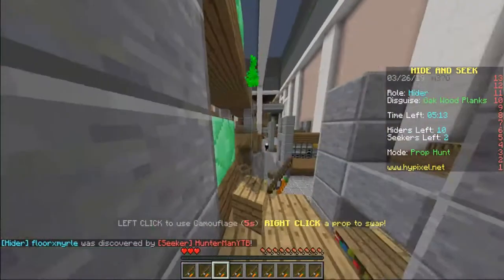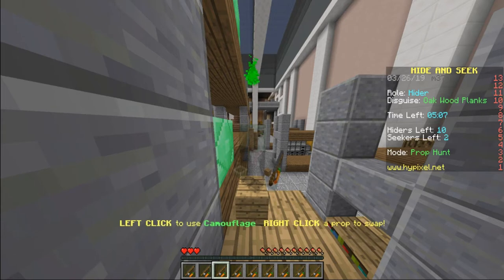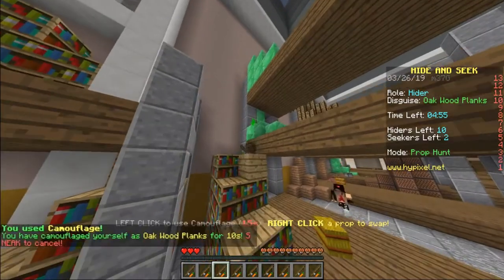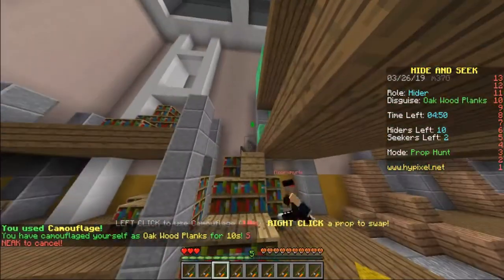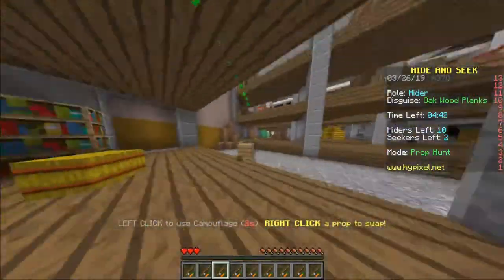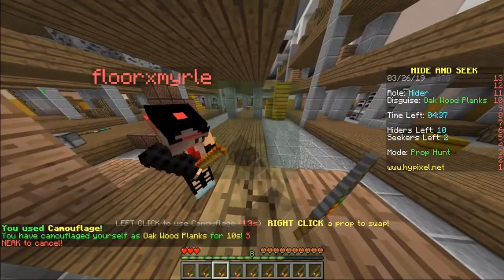We're going to have eight new dungeons coming to Minecraft. They could be underground, they could be in a water spawn, they could be in an underwater dungeon and things like that. Now there's going to be two things that come from these dungeons — similar to 1.13, we're going to have a lot of loot. These loots will be more frequent than before; before you only had like one or two chests, now there's going to be a lot more chests.